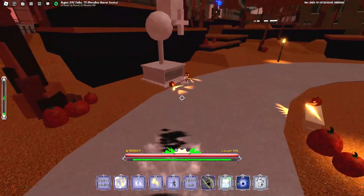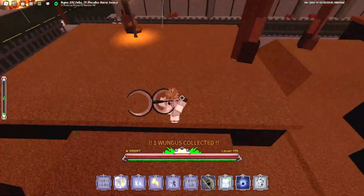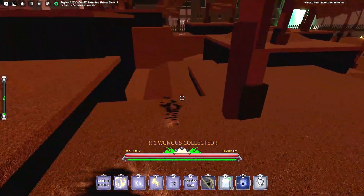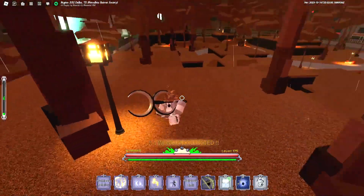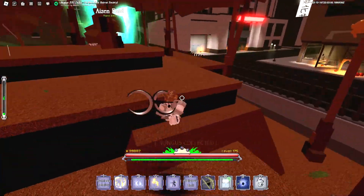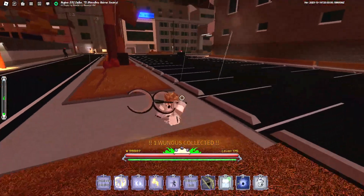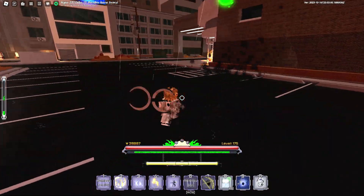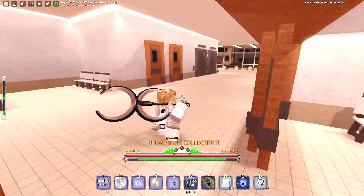Next is the park — there's a total of about five or six Wungus there. I don't really like farming this spot because the layout is kind of annoying and you can get stuck trying to jump, but since it's part of the rotation, do it anyway. There's one right here outside the hospital, and inside the hospital there's one as well.